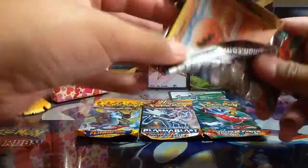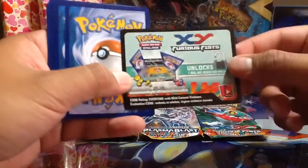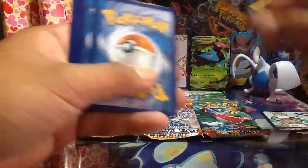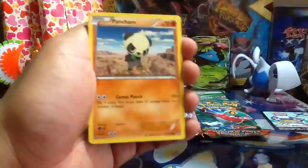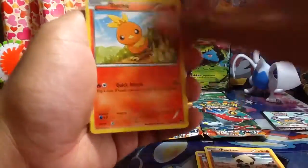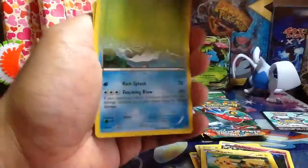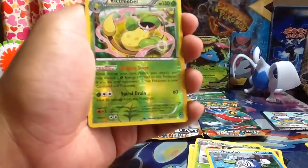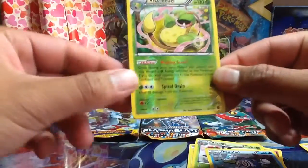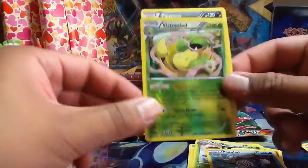I'll open up the Mega Heracross pack first. Comment below if you guys want the code — I'll try to give away maybe two or three per episode. So we have a Pancham, a Torchic, Clefairy, a Pikachu — shout out to laughing Pikachu — Excadrill, Gorebyss, Poliwhirl, Corina, Victory Bell reverse rare, and a Pangoro regular rare.